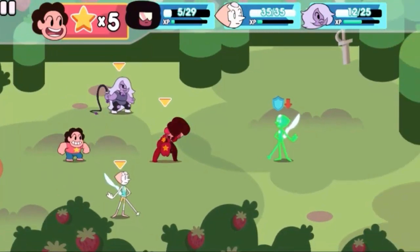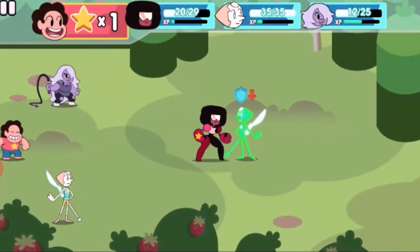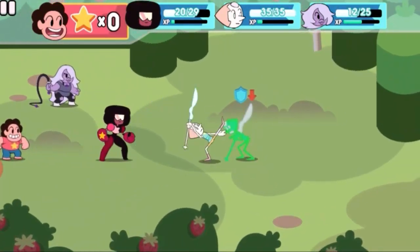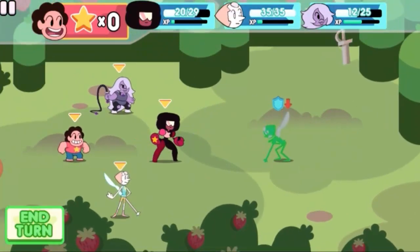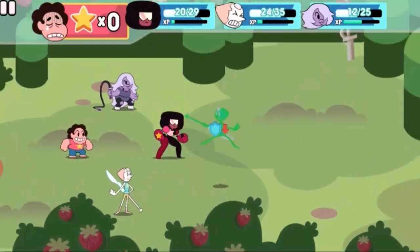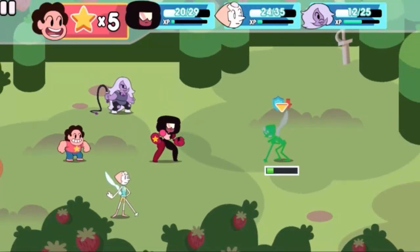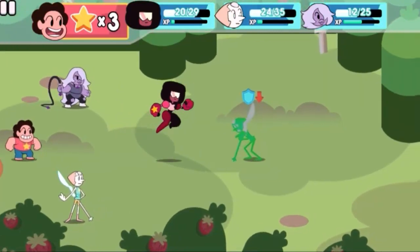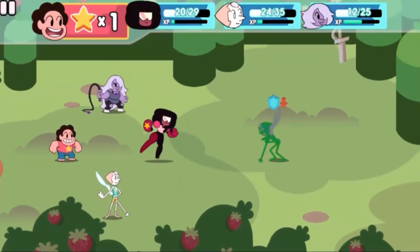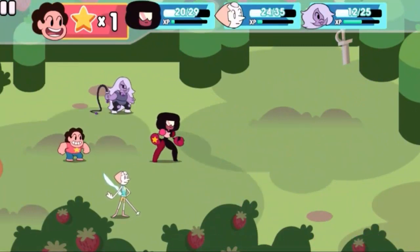The reason it didn't look like I was blocking is that everything is timed. You have to time your blocks and your attacks, and if you don't do it right, you end up taking damage. The same thing applies in Paper Mario. But doing it on a touch screen is a little more challenging than on a controller, believe you me. This Pearl's almost finished — just a couple more strikes, and there we go. We get a Together Breakfast item for our troubles. That item is useful, by the way — never pass up on it, because it heals everybody in the party.